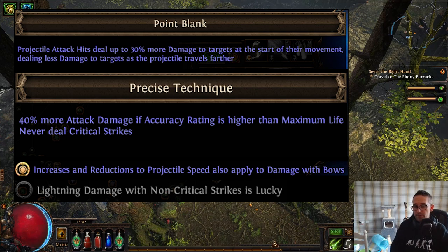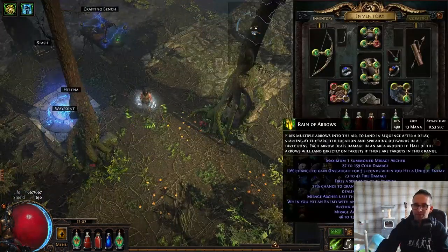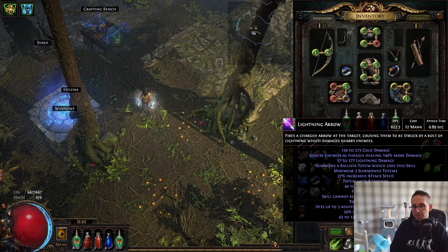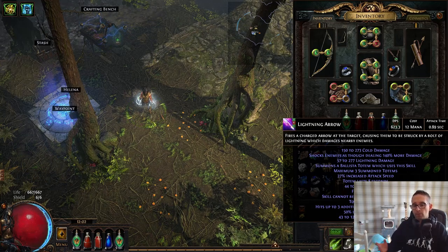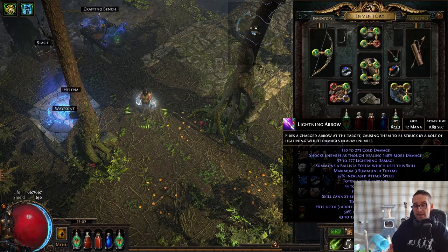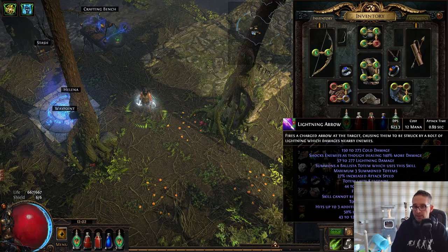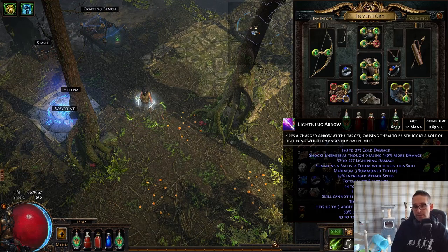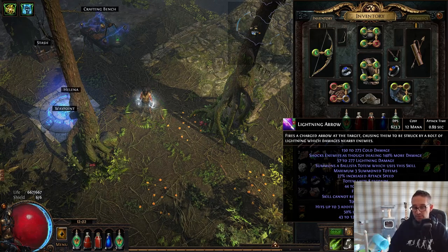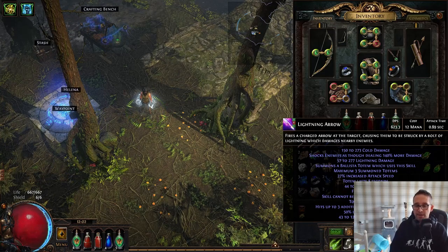The Lucky mechanic means it rolls your lightning damage twice when you attack, and lightning damage has a massive range. For example, on the ballista it's 57 to 277. When you hit an enemy it rolls a random number between those two — if Lucky, it rolls twice. So if I hit 58 on the first roll, Lucky lets me also roll 210 instead, which is a massive increase. Overall it's a huge boost to DPS, especially when we go to Lightning Arrow since the gem has built-in lightning damage.